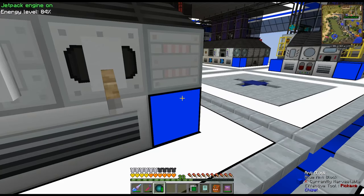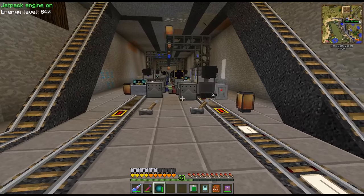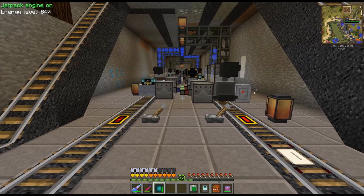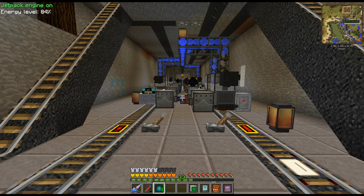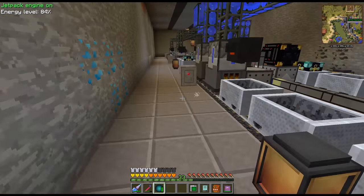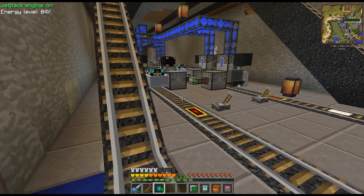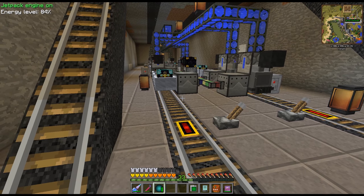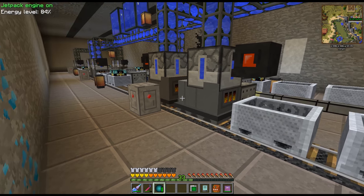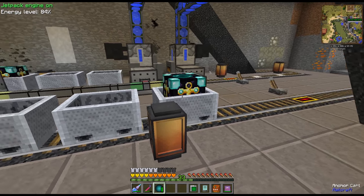This recap covers the last two live streams, and I'm going to show you a little more because it's the first one. One thing we did is we worked a lot down here on our station and also built the railroad track. Altogether now we only have six locomotives down here, six trains, because I needed more room. Each one of them is now two locomotives, two carts, and an anchor cart.